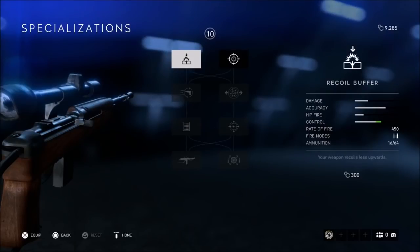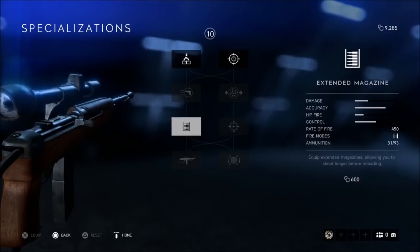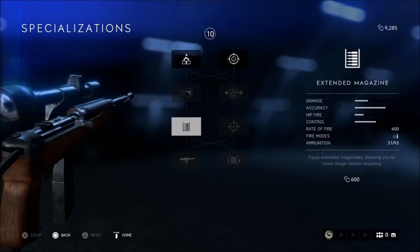The M1 A1 is actually meant for long distance but you can compete very well up close — it's kind of an overall gun. If you're more aggressive, go with the left side, especially because you will get a lot more ammo for those close range situations. If you're more defensive, go with the right side. I personally would go with the left side anyway because you get an extended mag that almost doubles your full mag size.